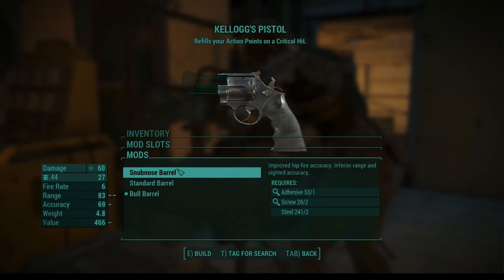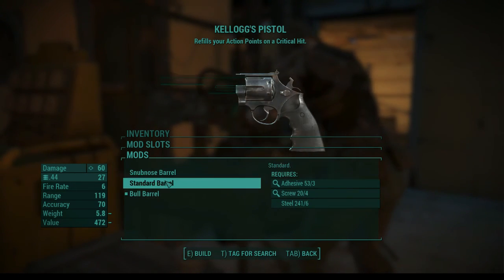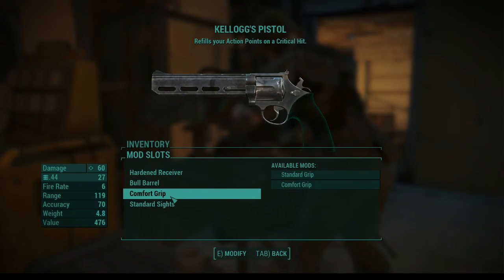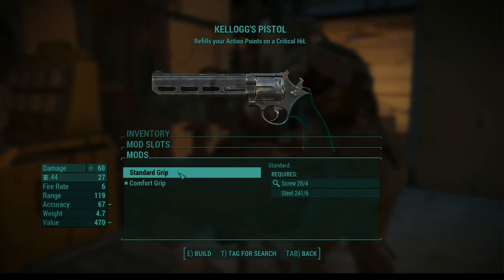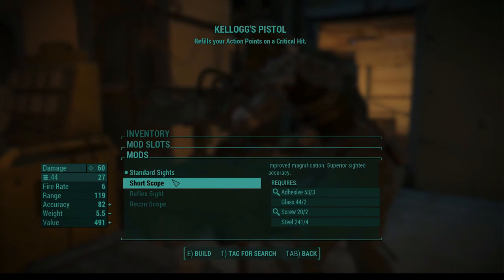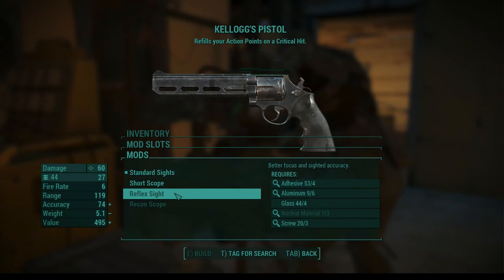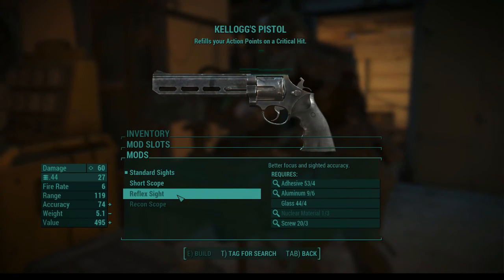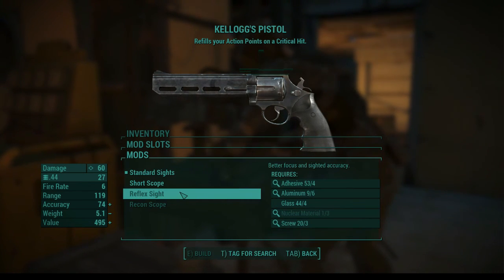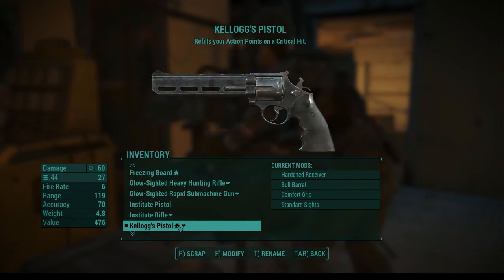Right now if I already do snub nose, it would put that bull barrel in my inventory, but I don't want to do that obviously. The comfort grip is better — that helps with accuracy and value. Standard sights, short scope — I'm not actually interested in. I'm more interested in stuff like this reflex sight. I like those. I don't like these recon ones on a pistol; I like them on rifles. But I don't have the nuclear material, so we're kind of done with Kellogg's pistol.